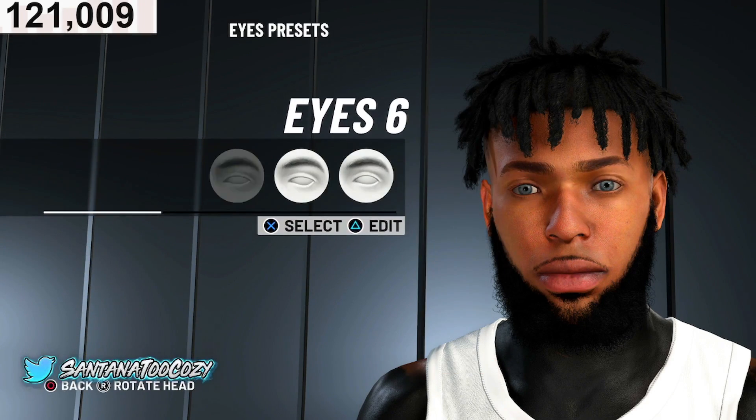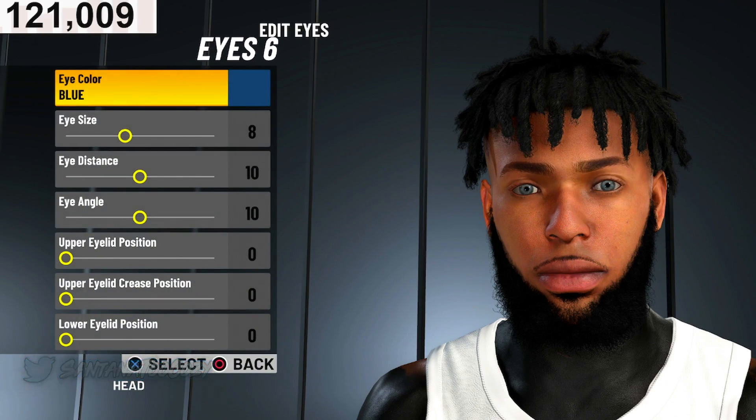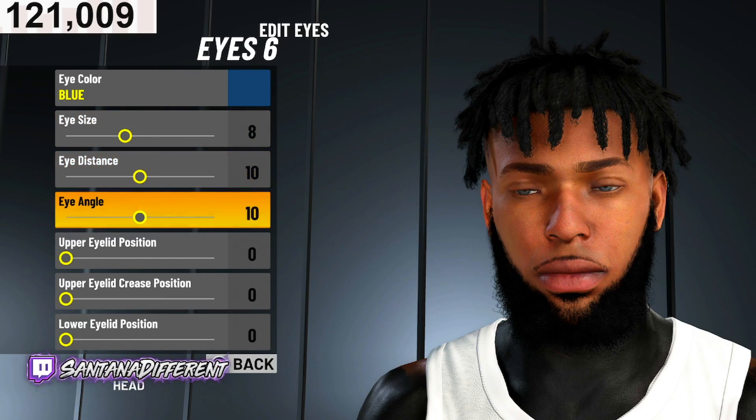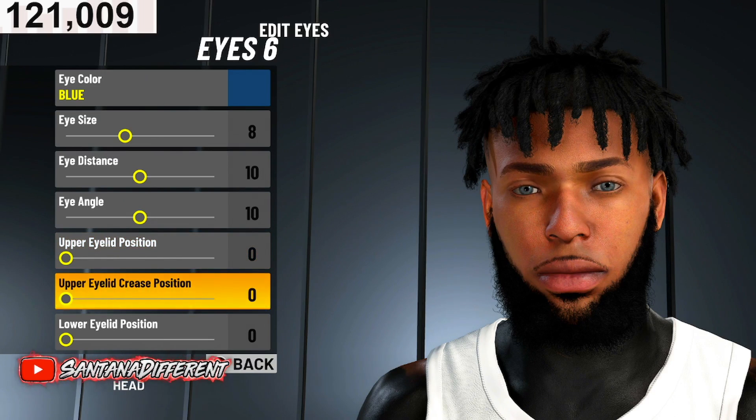Eyes are number six. Eye color blue, eye size 8, eye distance 10, eye angle 10, upper eyelid position 0, and the rest 0.